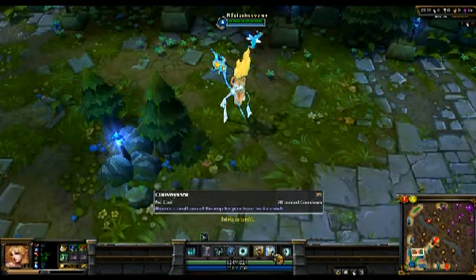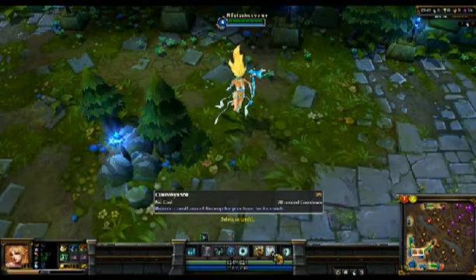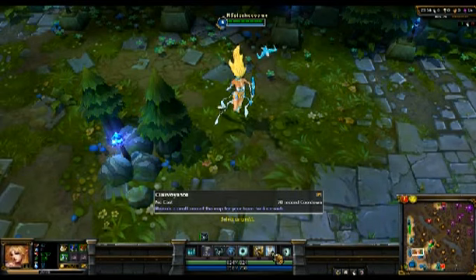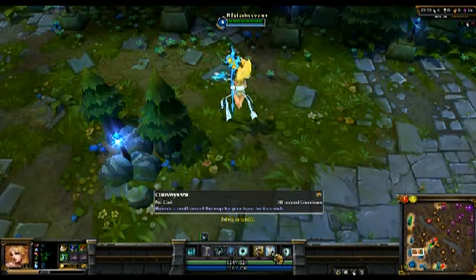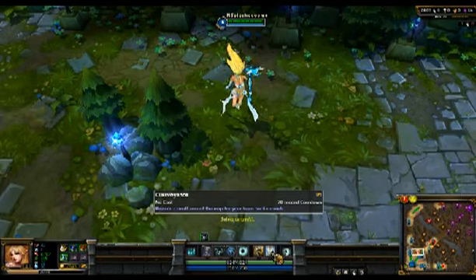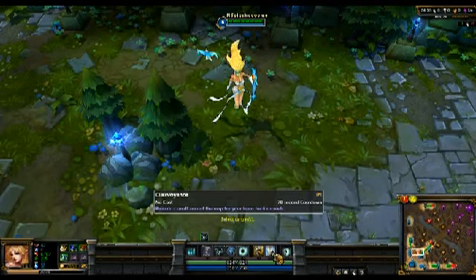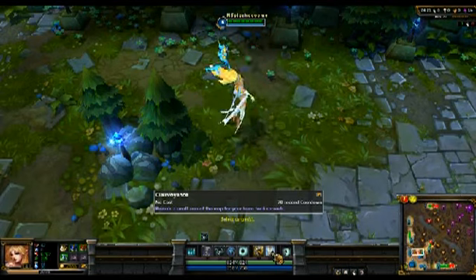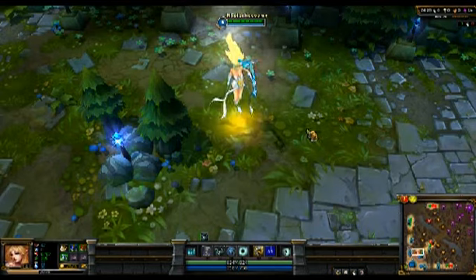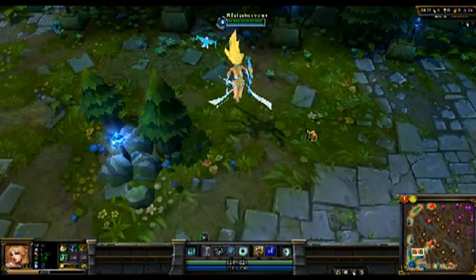Clairvoyance reveals a small area of the map for your team for 6 seconds and has a pretty short cooldown. Basically what you want to do is reveal buffs, check Baron, check Dragon. I recommend if you're just doing normals and not in voice communication with anyone, don't take it — people might call for it when it's on cooldown. But if you're in communication with your team via Skype or a similar program, you can coordinate when to use it. A good idea is to use it at the start of the game to target their base and see what starter items they're buying.